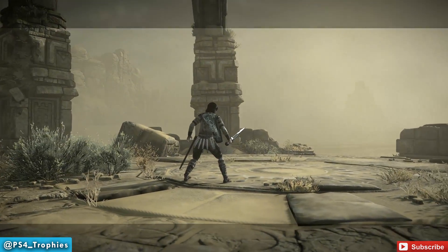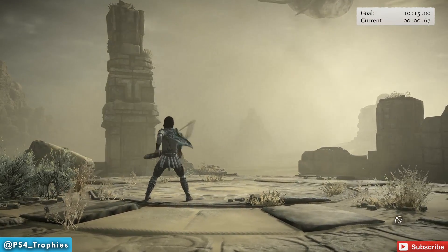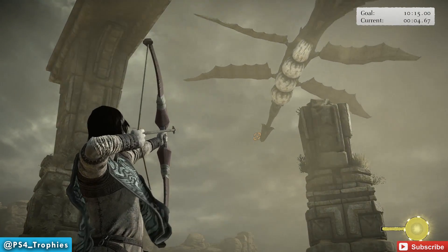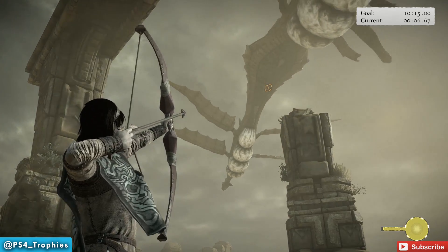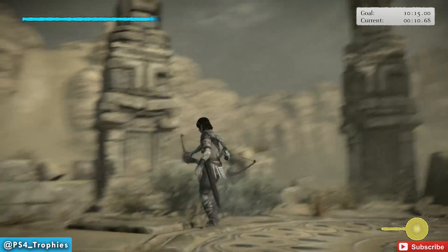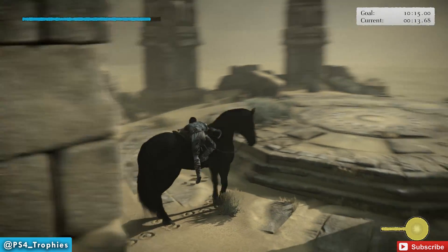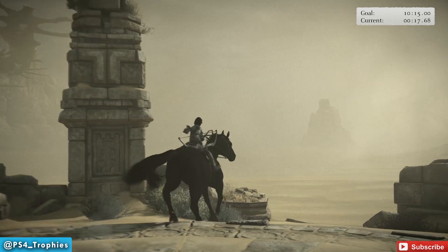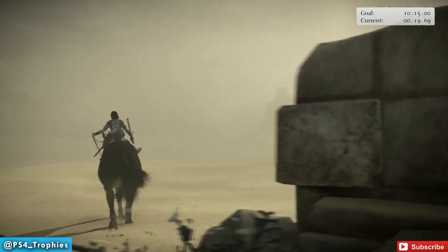First, as soon as the encounter starts, I'm not even going to jump on the horse yet. I'm going to whip out the bow and shoot it three times — once at its head. You have to shoot those white sacks and really lead your arrows, then once between the two sets of sacks. I actually got all three of them.